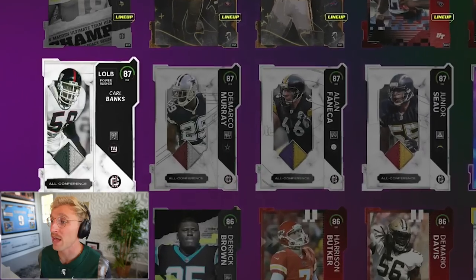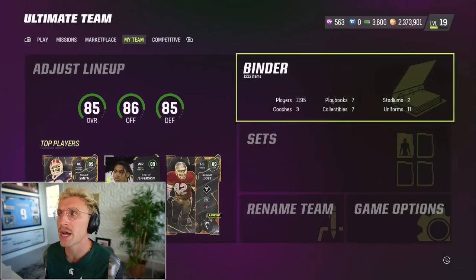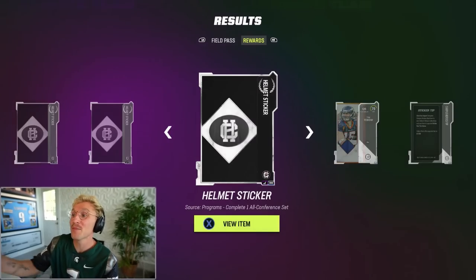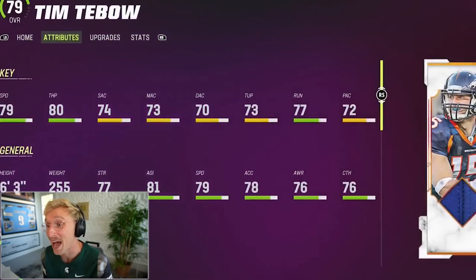Our 87s: two defensive linebackers — Junior Seau and Carl Banks — plus DeMarco Murray and Alan Fanica as our guard. The game was supposed to have given me Tebow by now, but Madden 23 has had a lot of lag issues. There it goes — we should have Tebow now. And these helmet stickers from completing objectives are how you upgrade Tebow. He starts at 6'3", 255 — same size as Junior Seau — with 79 speed and 80 throw power.